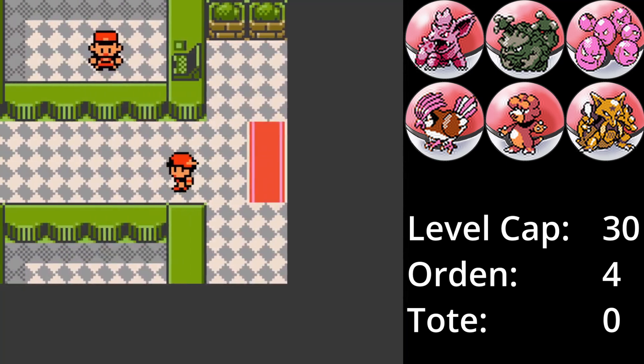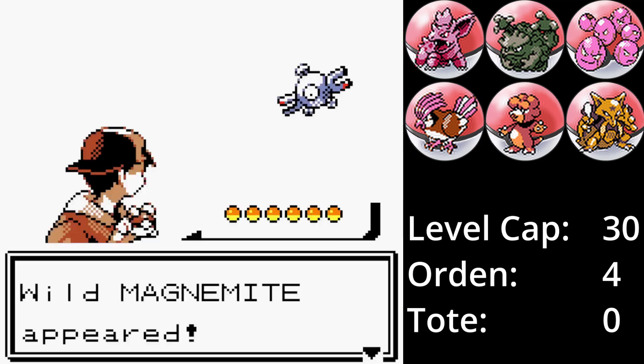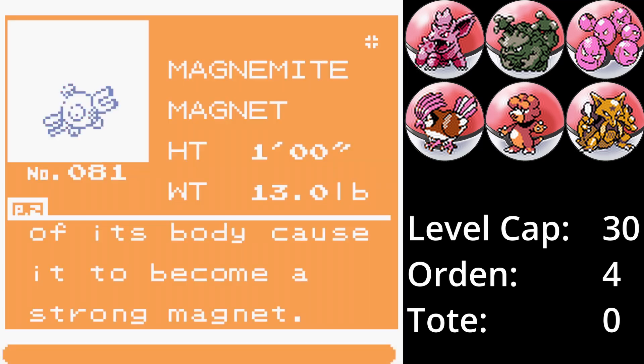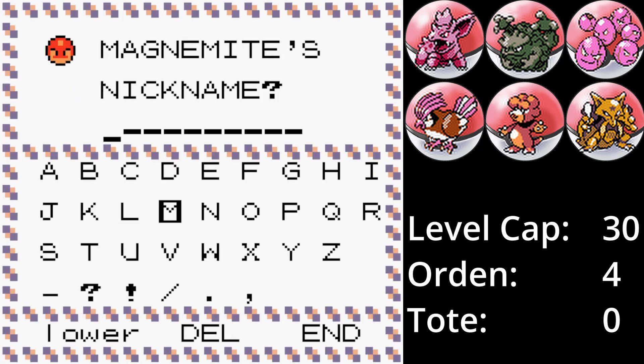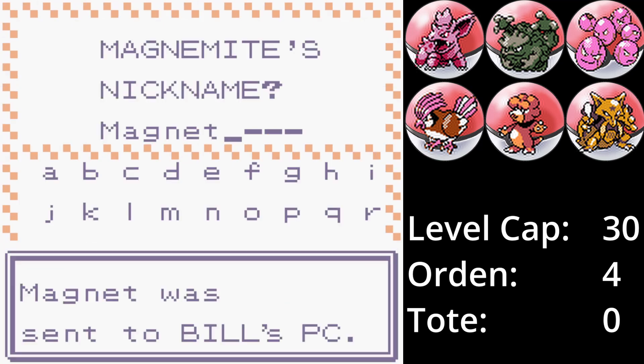Um nach Anemonia City zu gelangen, müssen wir zuerst nach Oliviana City. Auf dem Weg auf Route 38 begegnen wir einem Magnetilo. Magneton ist eines der Pokémon, die ich ehrlich gesagt nie benutzt habe. In dieser Generation hat es noch den Typ Stahl hinzubekommen, aber aktuell sehe ich keinen Bedarf für ein Elektro-Pokémon und Magnet kommt in die Box.